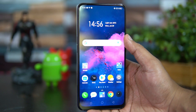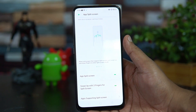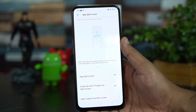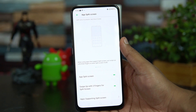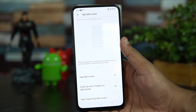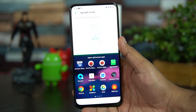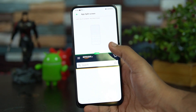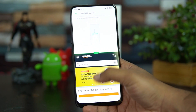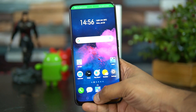The ninth feature is App Split Screen. In any app, you can swipe with three fingers to enable split screen mode, allowing you to multitask with two apps simultaneously. For example, if you're working on something and need to search, just activate split screen. Here you can see the split screen in action with Amazon running in the top portion — a really useful option for multitasking on the Realme X.